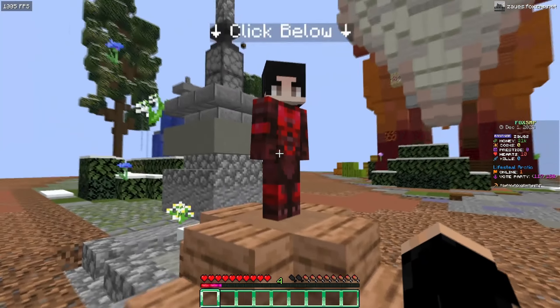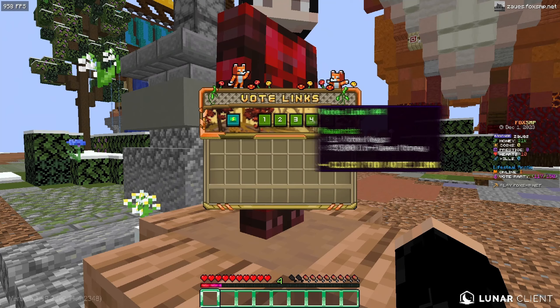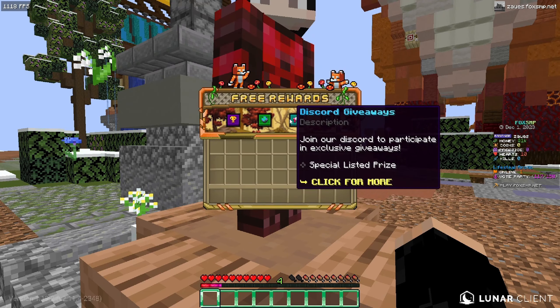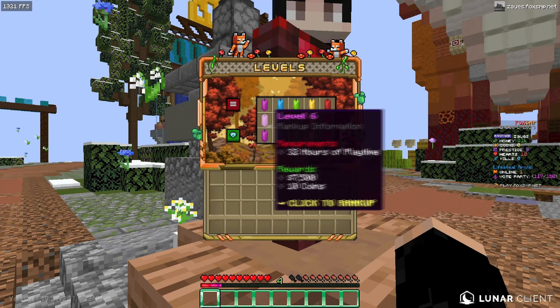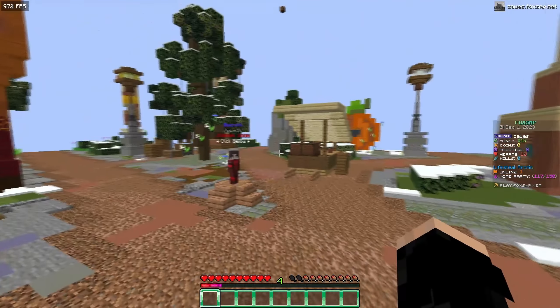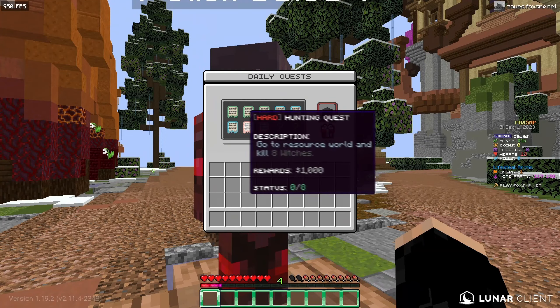As we go more into the spawn, there's /rewards where you can get different rewards, vote links in a clean GUI, Discord giveaways, and playtime levels. Quests are also coming very soon, which is honestly very nice.